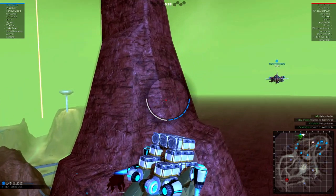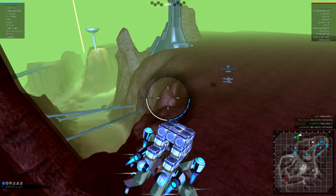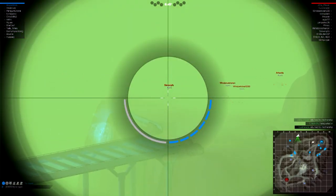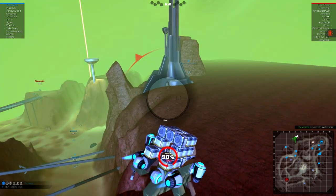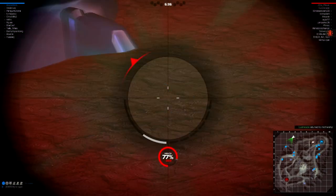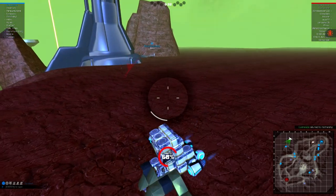You'll see me get hit here any second. Notice at this point that I'm still able to fly and in complete control of the vehicle. Two railgun hits, I'm still flying and in control. Three and four now and I'm finally crash landing.